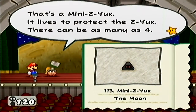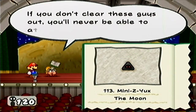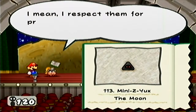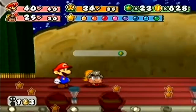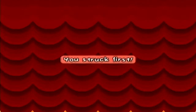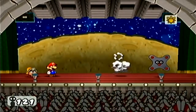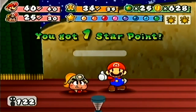That's a mini Z-Yucks. It lives to protect the Z-Yucks — there could be as many as four. HP is two, attack is zero, and defense is zero. If you don't clear these guys out, you'll never be able to attack the Z-Yucks. Using multiple strike attacks to take them out at once is a good idea. I decided to spend the next minute in the moon area, just wiping out all the enemies and getting my one measly star point.